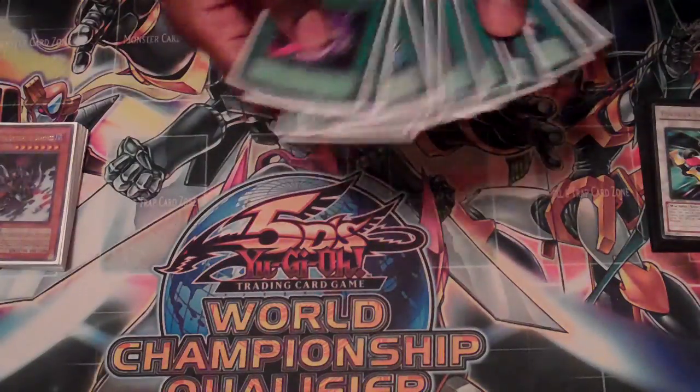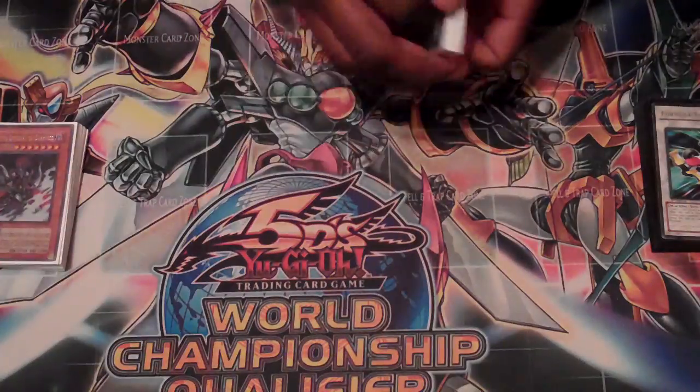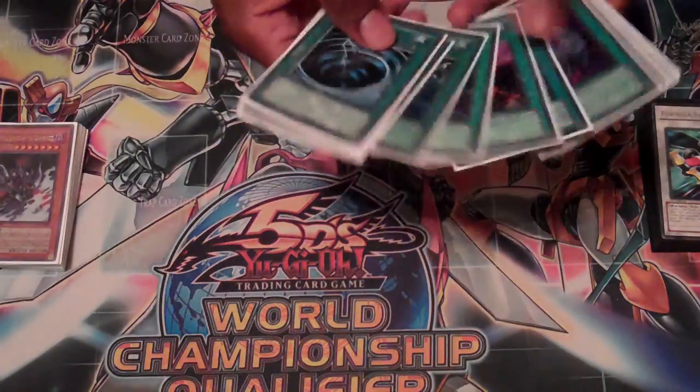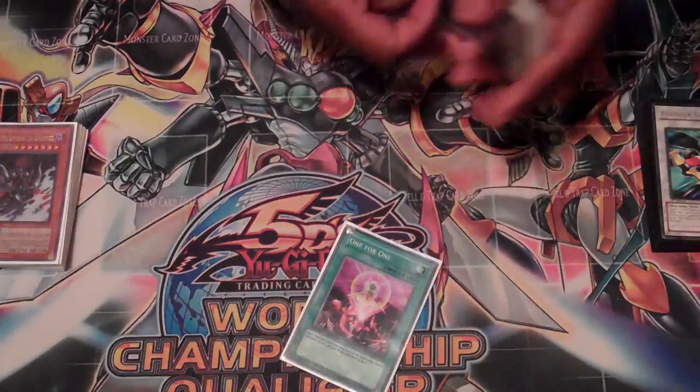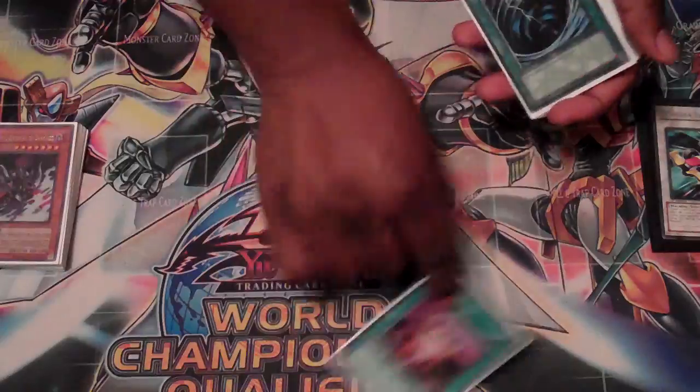The only changes I made to this deck since the last update: I took out the Dark Dust Spirits and I took out Lower Darkness. I put in Effect Veilers, One for One, and the third Genetics Undying. That's about it — all the updates I made to this deck.